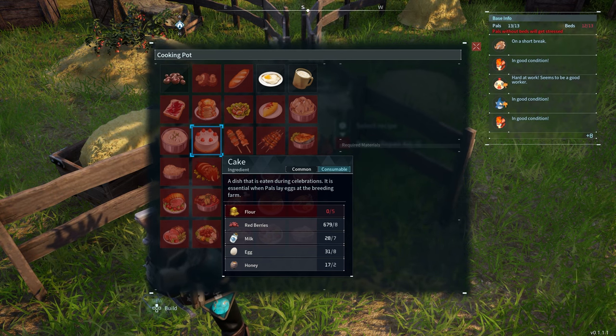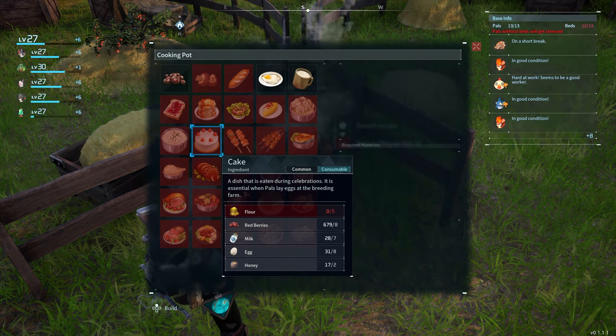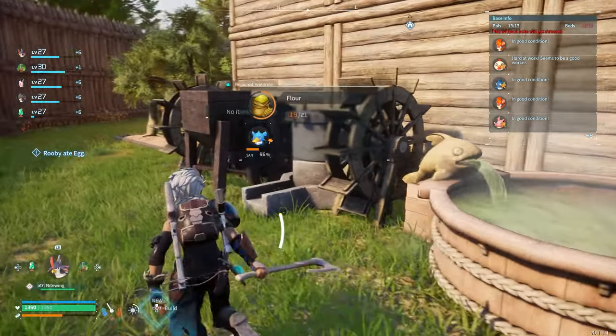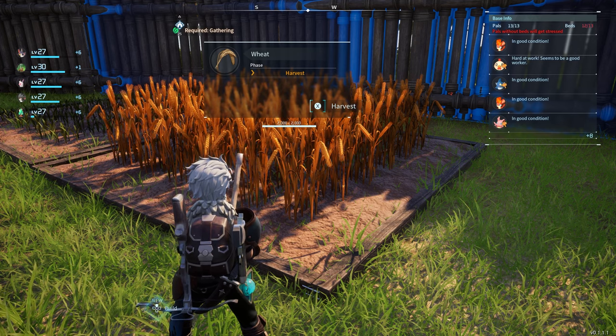Some of these ingredients are going to be kind of tricky to find for beginners, but I'm going to tell you where you can find most of them. For flour, you need wheat — you have to put down wheat plantations so you can keep having more wheat come in. Then you make this milling machine and it makes you flour.